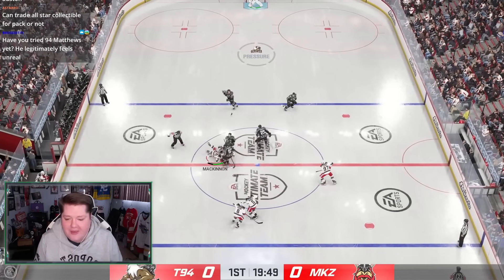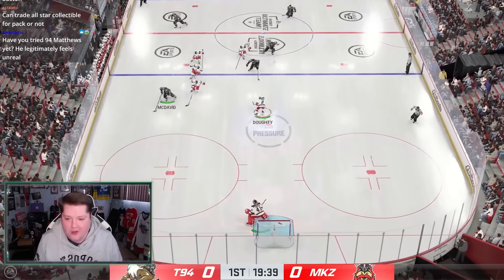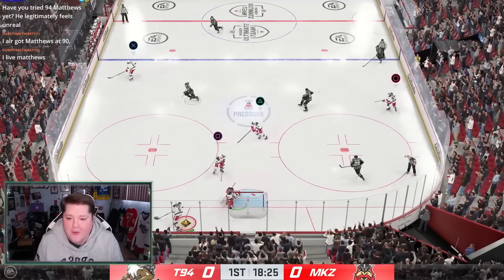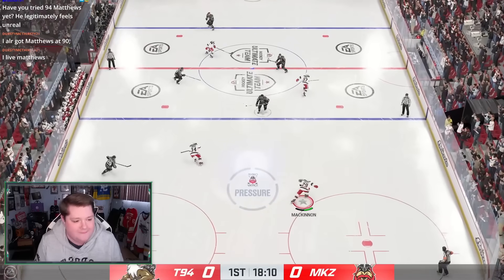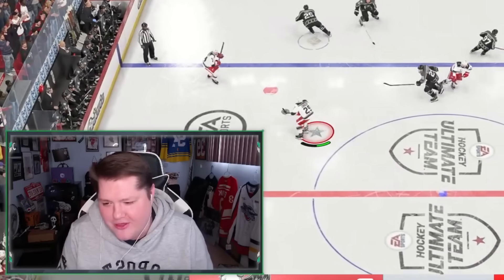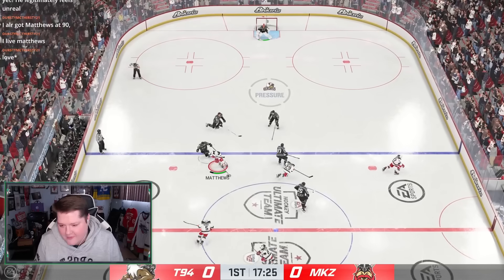He wins his first faceoff because he's the best — and he immediately falls over. Today is not about winning or losing; it is about seeing what we can do with this brand new Austin Matthews. You already have him at a 90? Why would you use Austin Matthews at a 90? That's terrible, dude.